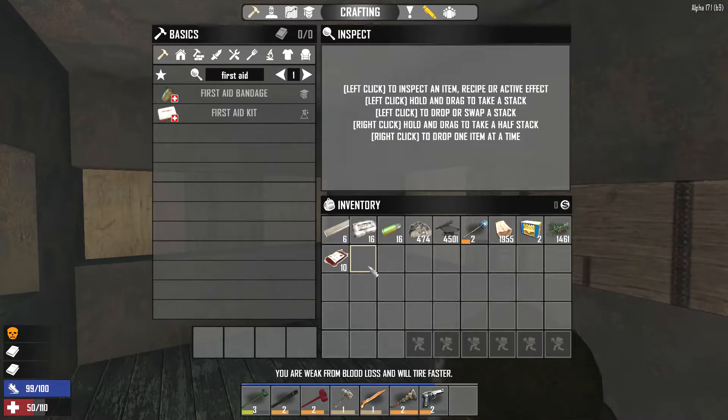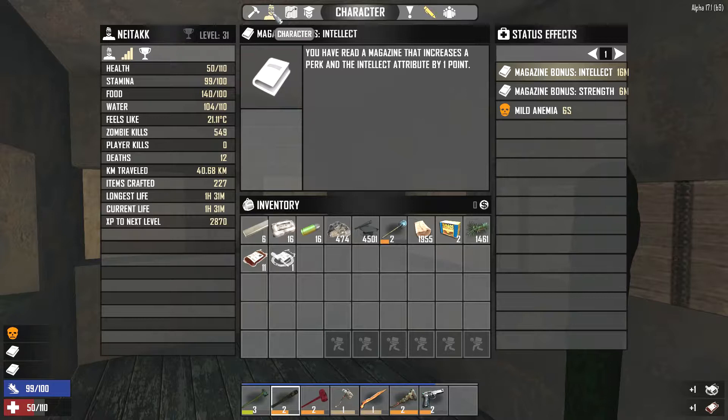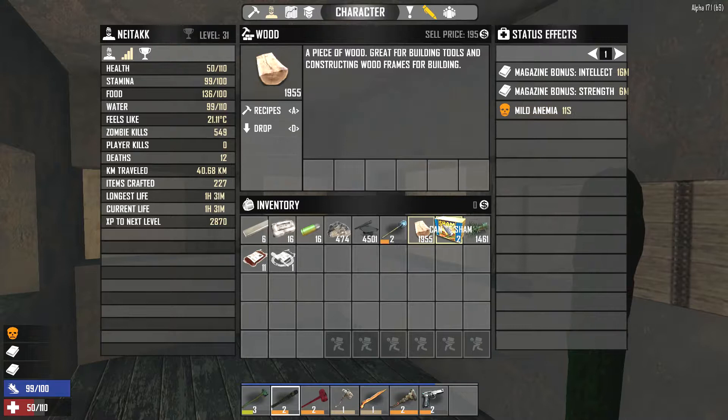To make a blood bag, you need to have a blood draw kit. You select it and press A, but you will be debuffed — this mild anemia debuff reduces your fortitude.